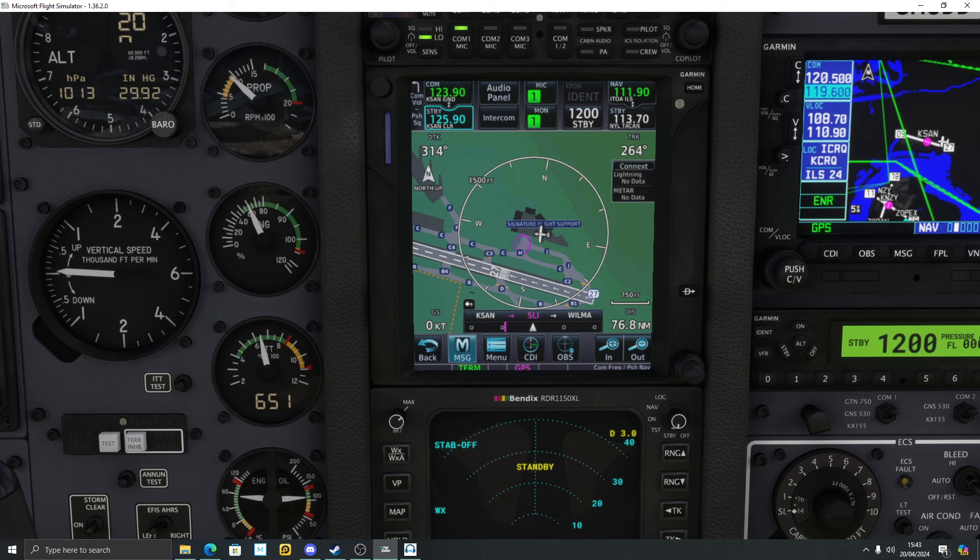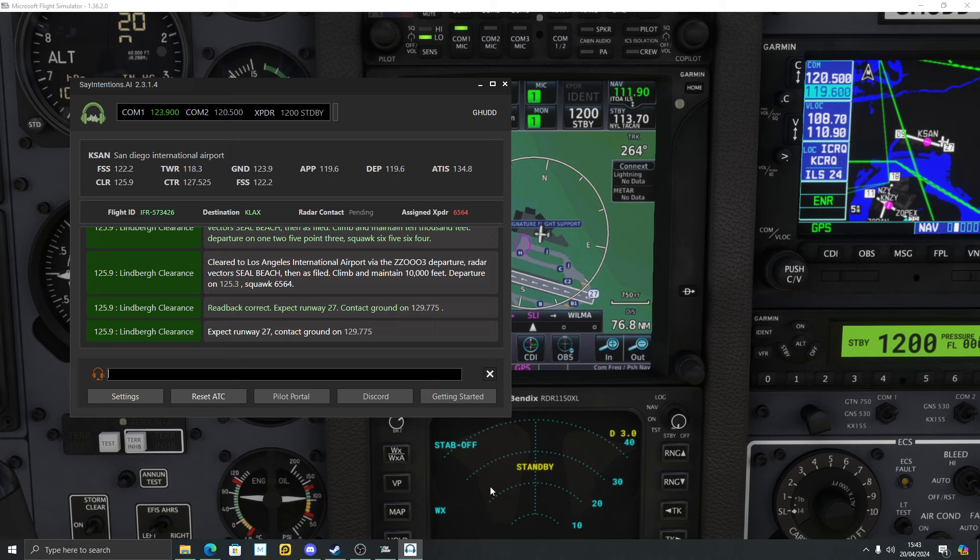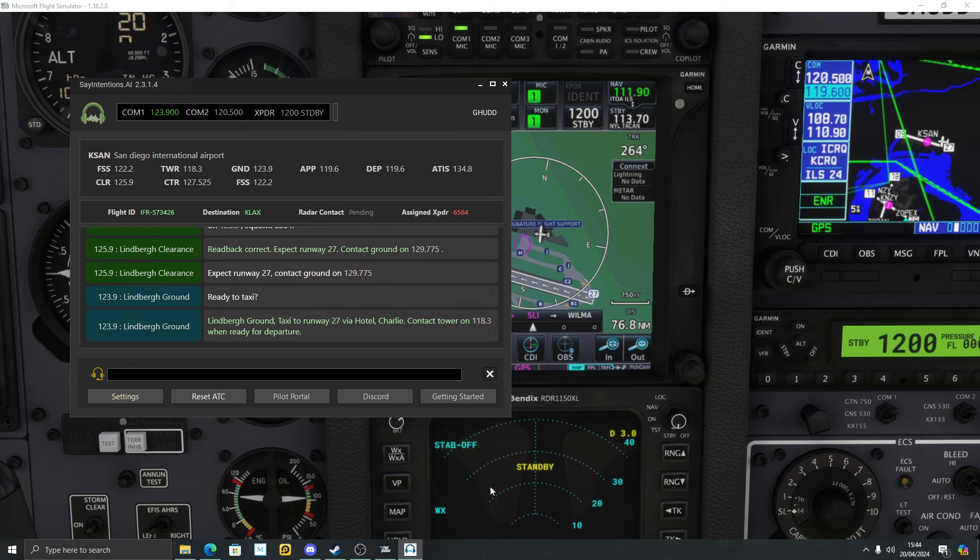The program is still in beta really, so you've got to give it time and forgive these little things. Skyhawk Hotel Uniform Delta Delta, ready to taxi. Let's see what taxi instructions it gives — I want runway 27, should be Juliet and Charlie maybe. Skyhawk Hotel Uniform Delta Delta, Lindbergh Ground, taxi to runway 27 via Hotel Charlie, contact Tower on 118.3 when ready for departure.